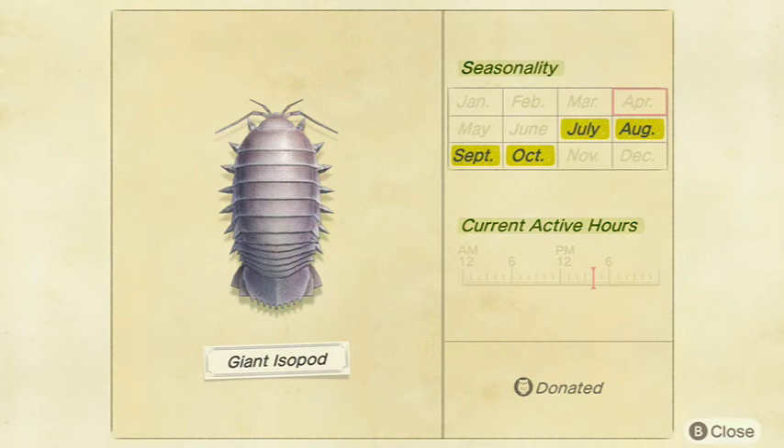Next we have the Giant Isopod. This thing can be pretty hard to get but it's definitely cool when you catch your first one. It sells for 12,000 bells at Nook's Cranny — the same as the Spider Crab — so it's really valuable. Medium shadow size, available from 9 p.m. to 4 a.m. in July, August, September, and October in the Northern Hemisphere, and January, February, March, and April in the Southern Hemisphere.